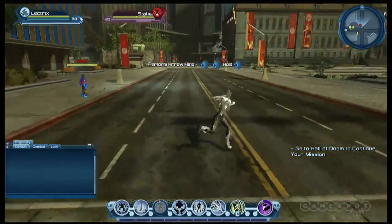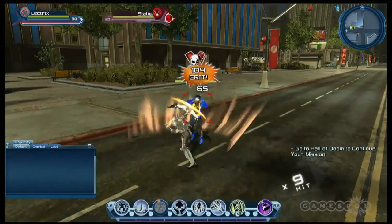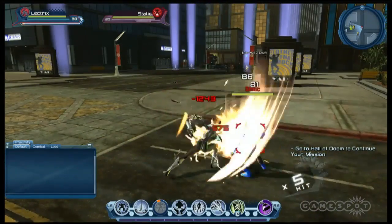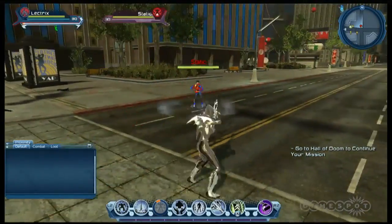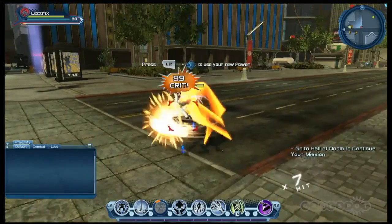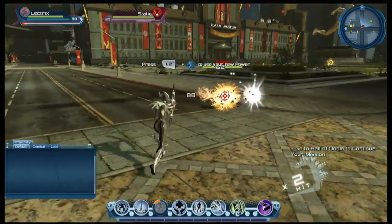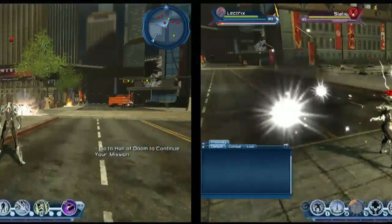I've switched over to the villain side so we can get a look at some of the heroes that are bounties. This is Static. I don't think he's been in a video game before, but he is now. He can be found in Central City as a bounty. He has electric powers - he's an electric character. He was originally created by Dwayne McDuffie, who passed on this year, so we put this in here for him and for our fans who just love the character. There's Static making his first appearance.